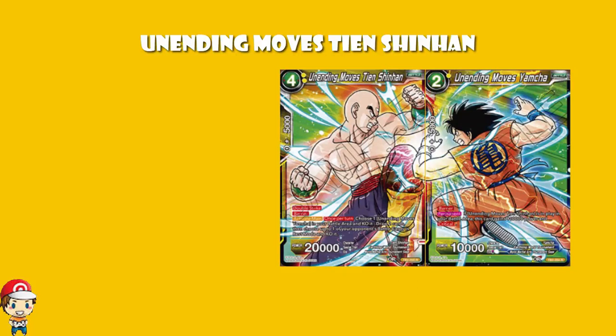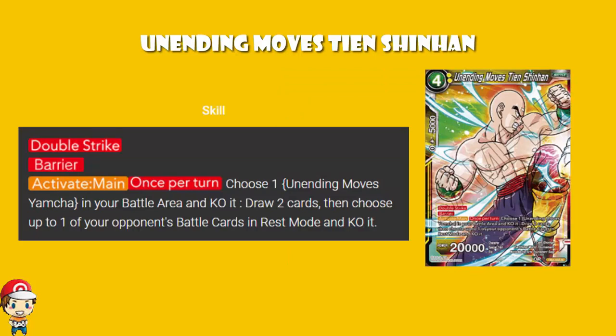Then we get Unending Moves Tien Shin Han. It is a four cost, two yellow, which means it's getting a little bit more expensive. 20,000 power is quite nice, but it is a four cost. It's got Double Strike — you do two damage rather than one, that's pretty nice. It's got Barrier, like Yamcha. And once per turn, you can choose Unending Moves Yamcha and KO it, then draw two cards and KO one of your opponent's battle cards in rest mode. So although it is a little expensive, you're getting a lot out of it: Double Strike, Barrier, drawing two cards — not too bad. You do have to give up your Yamcha, which is essentially a 20,000 power crit.